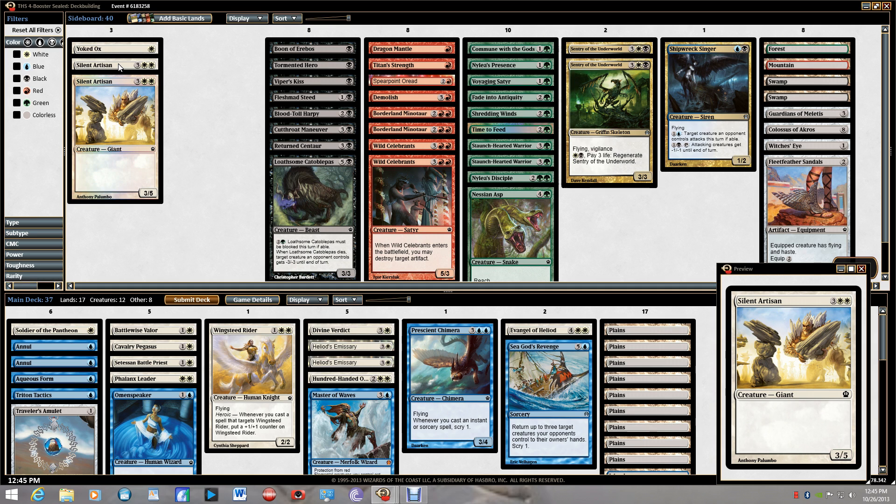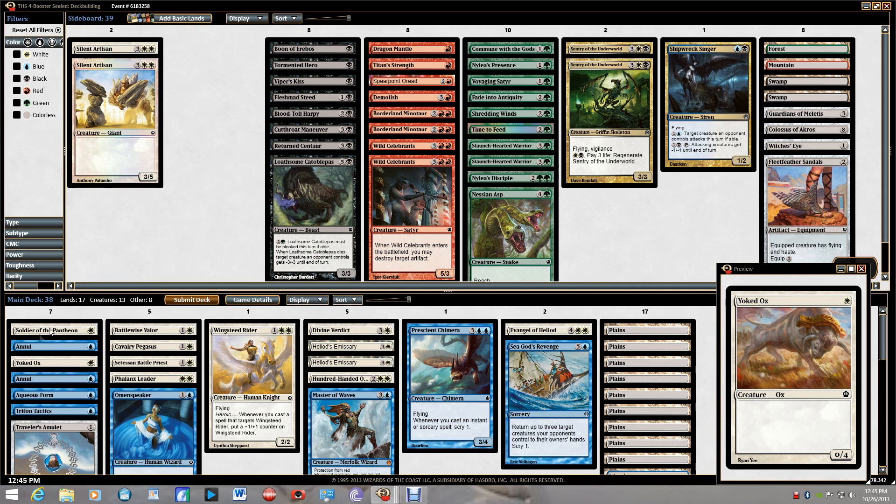Okay, I'll run a Yoked Ox, and I'm thinking about Fleet Feather Sandals — what doesn't have flying that could use it? Phalanx Leader, the Priest Emissaries... but it requires casting a spell, so I'd much rather have a trigger. The haste might be useful. Giving flying to Soldier of the Pantheon, Phalanx Leader, the Emissaries — that's not a lot of creatures for the Sandals.